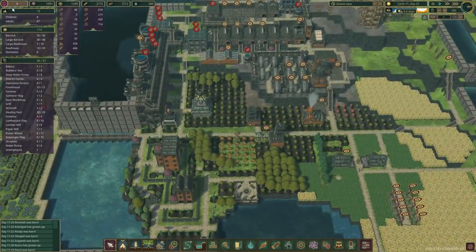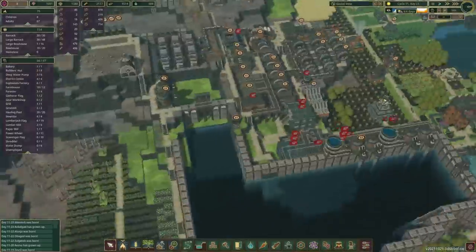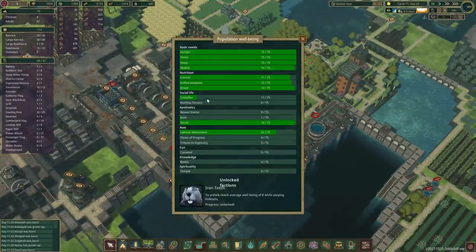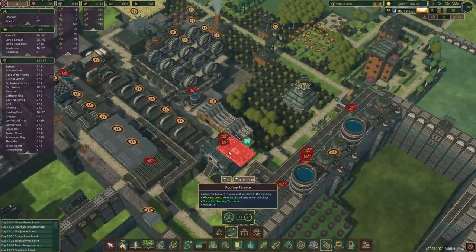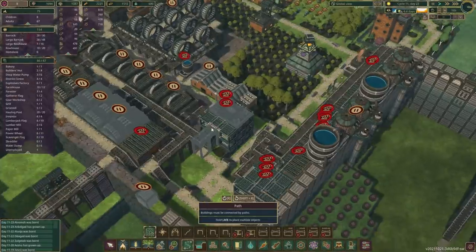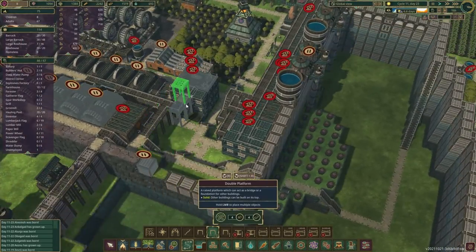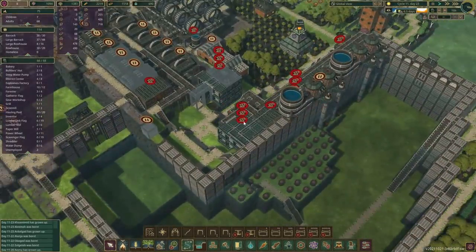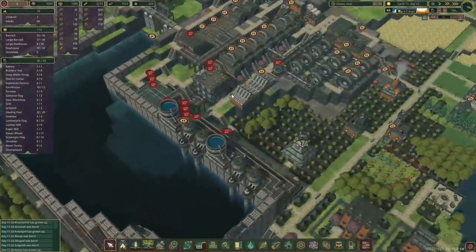We'll slowly get to the spirituality bonus — yes, nice and beautiful. Another thing: campfire and rooftop terrace. We don't have any rooftop terraces right now just yet, but I'd like to change that. The way we're going to do it is very simple — we'll just put it over here, and they can go up from here, that's fine. We'll save some planks. I was thinking of putting a bridge across here as well, but we can do it later. We've got bigger priorities right now.